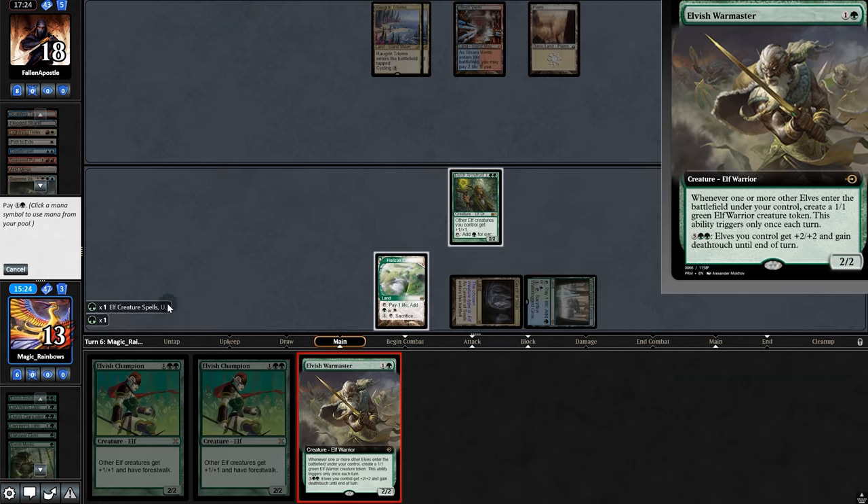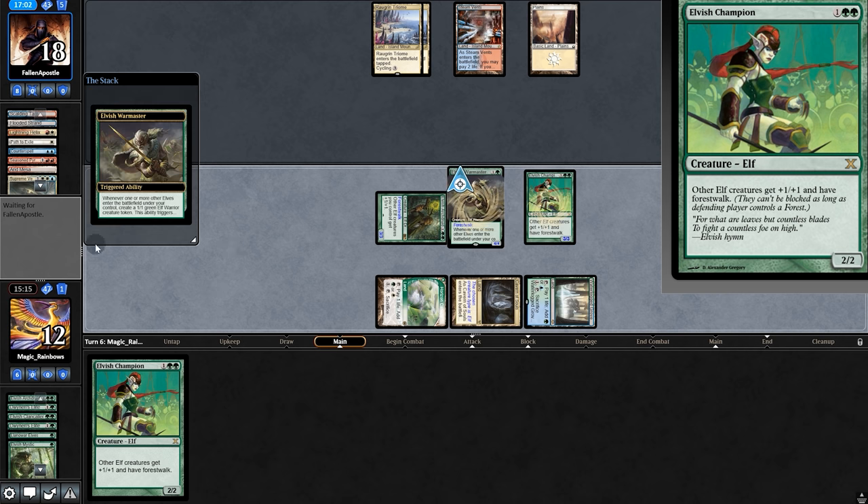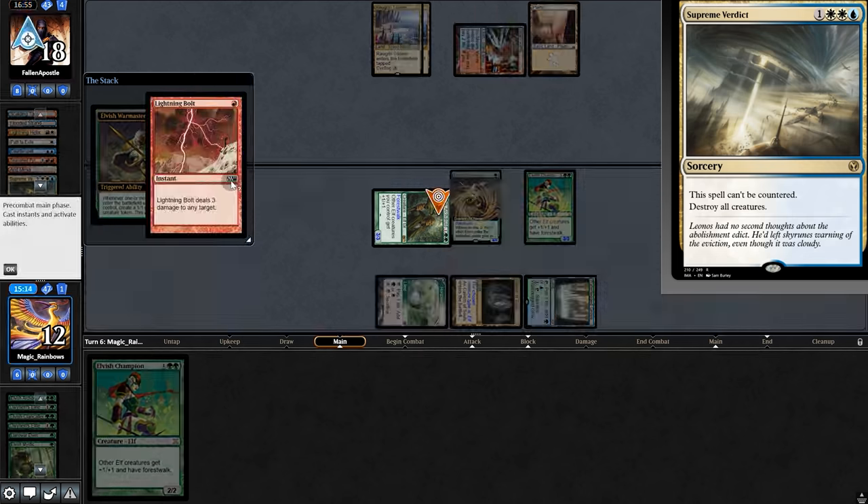Now let's try War Master — make two mana, three. Champion. They could counter this if they wanted, but they don't. Interesting. Well, if they have a second board wipe, then we really are screwed. No — Lightning Bolt.